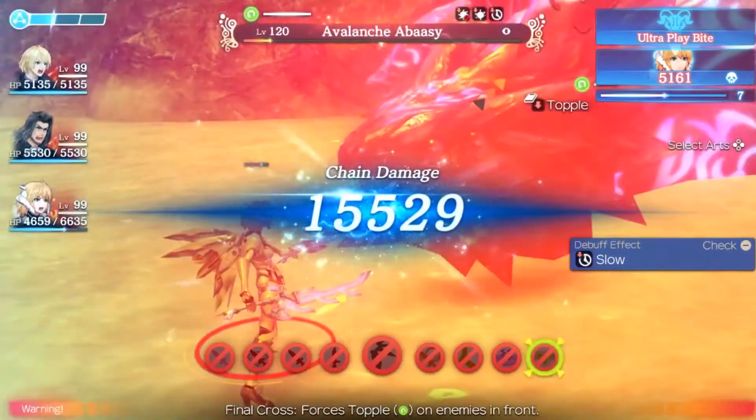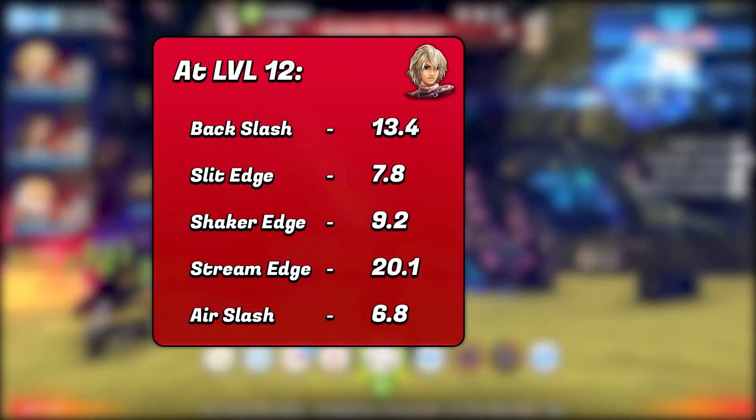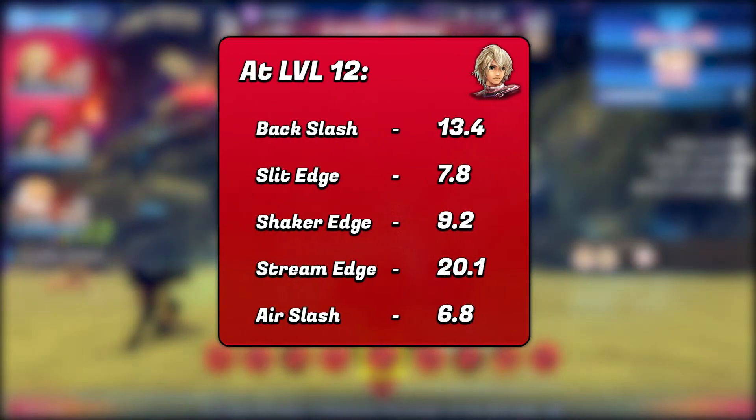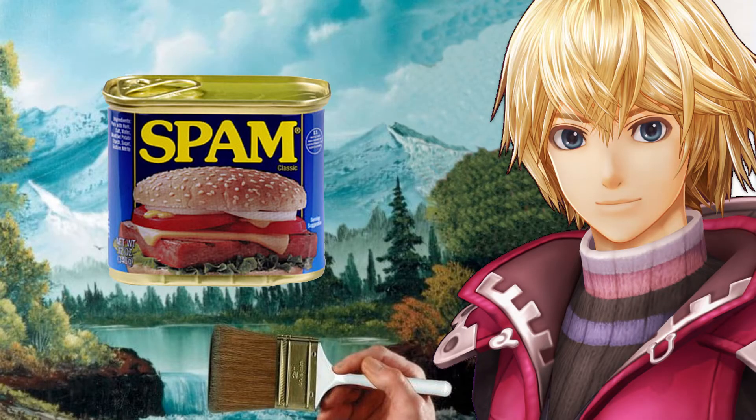After all that it's pretty much rinsing through the arts. All of Shulk's offensive arts at max level have a 20 second cooldown, meaning you can quickly repeat art after art, providing lots of spam potential.